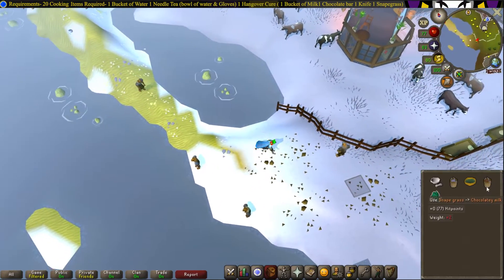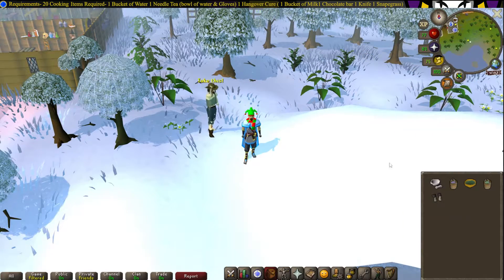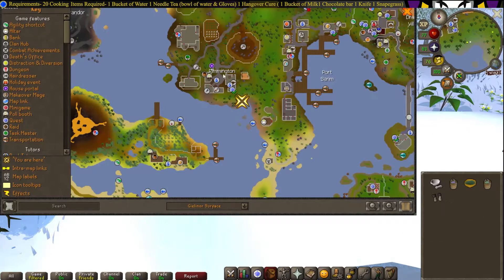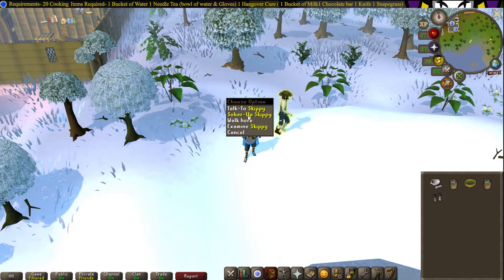Then use the Snapdragongrass on the chocolate milk. And some gloves. You can start this quest right here, southeast of Rimmington, right where you see this drunk guy walking around. Start the quest, just right-click and sober him up.